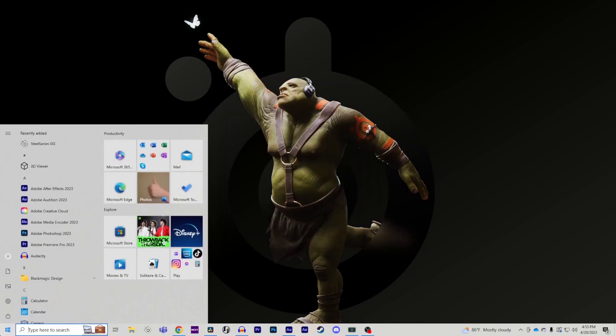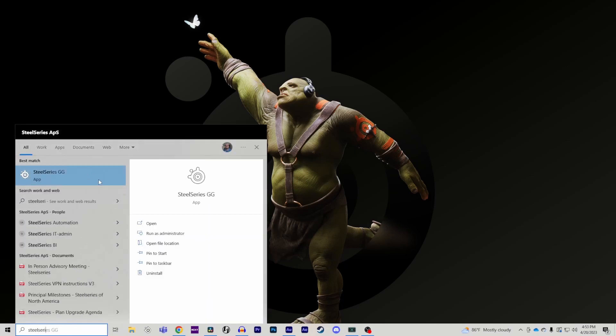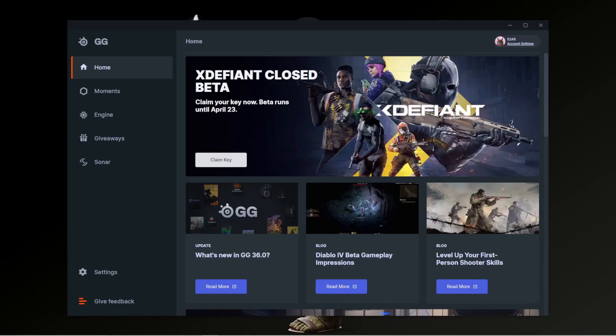Next, select the Start icon on your PC, search for SteelSeries GG, and click Run as Administrator, then select Yes. From here, GG should open up and work as intended.